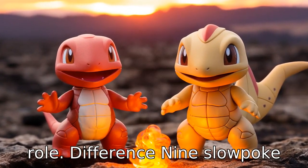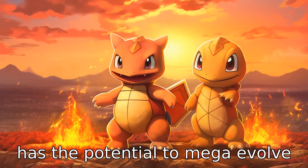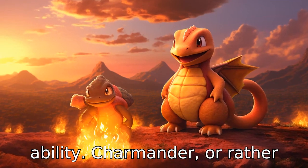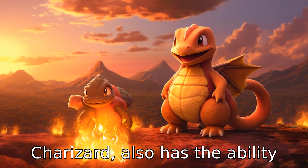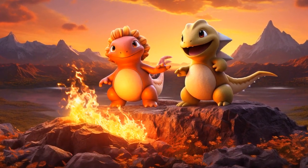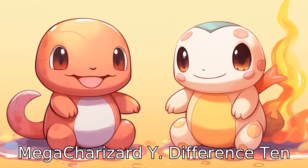Difference 9. Slowpoke has the potential to Mega Evolve into Mega Slowbro, making it one of few Pokémon with this ability. Charmander, or rather its final evolved form, Charizard, also has the ability to Mega Evolve, but it has two different Mega forms: Mega Charizard X and Mega Charizard Y.